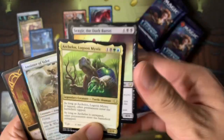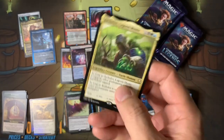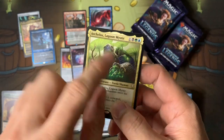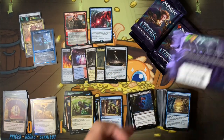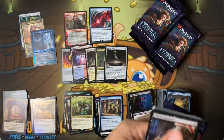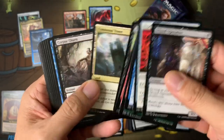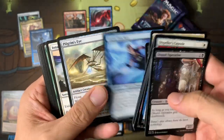Double rare, triple rare — sweet! I might make a deck out of this, but Sultai is such a hard color combination because of Muldrotha and Yurlok. Sultai is a hard color to make a good commander for. Command Tower again here.